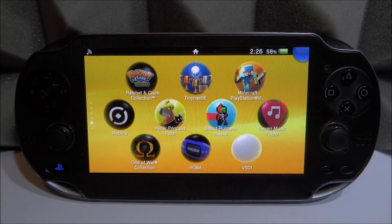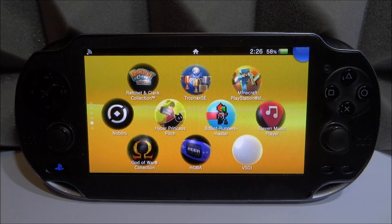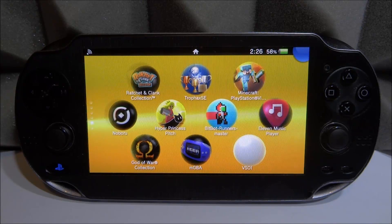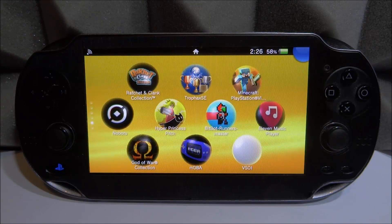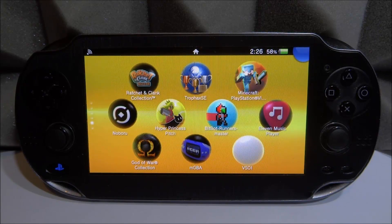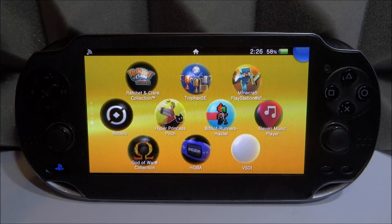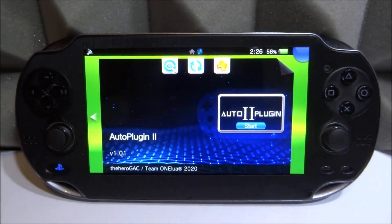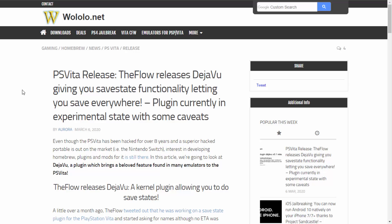What is up guys, Tech James here. This is actually a requested video. What we're going to be doing is testing out the new save state plugin made by The Flow. This plugin is known as Deja Vu. I'm going to go on my computer and show you the latest Wololo article about it, and also the main plugin GitHub so we can learn how it works. Then we're going to use Auto Plugin 2 to actually install it.